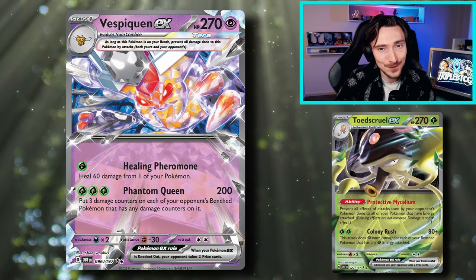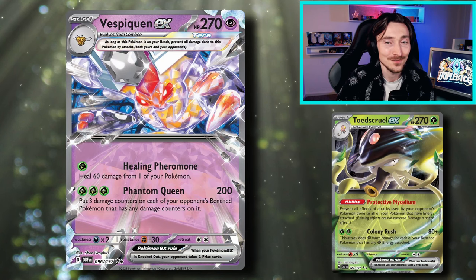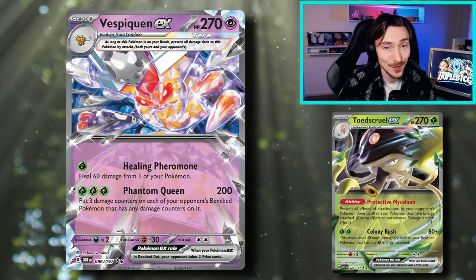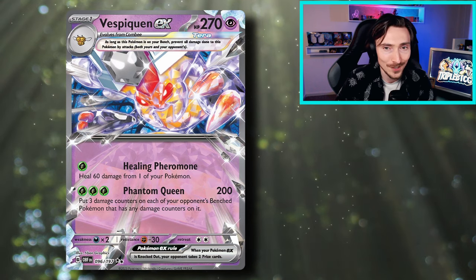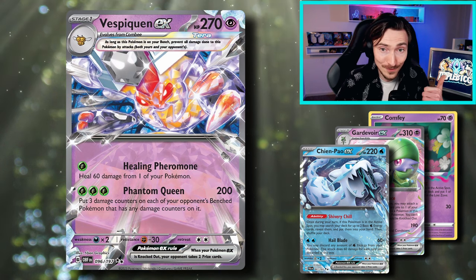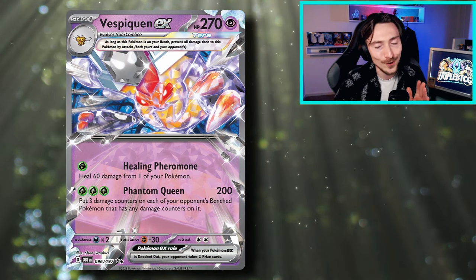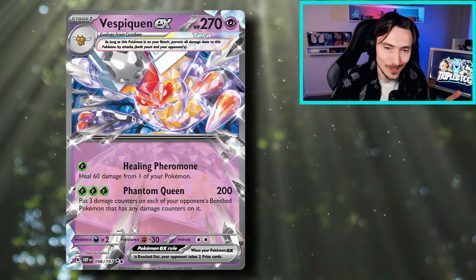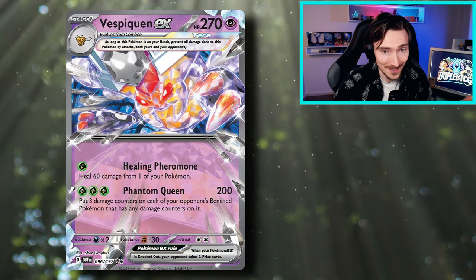The other free deck, Toadscrew, is also gonna make things a little bit difficult, since if they have energy on their Pokemon, it blocks effects from attacks. Damage counters are an effect, so they'll be getting blocked. Your matchups into Lostbox, Gardevoir, and Chinpower are all looking pretty good though, so that's definitely a plus. But just a heads up, you are gonna have a tough time with some decks that will be seeing quite a bit of play, just because everyone has access to them at the moment.